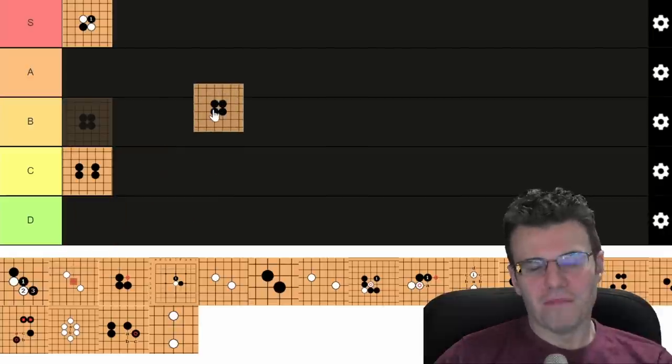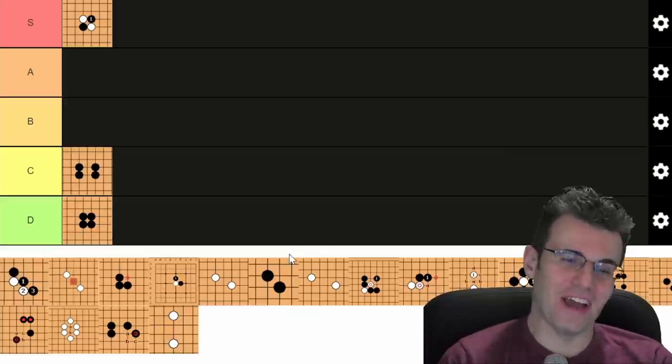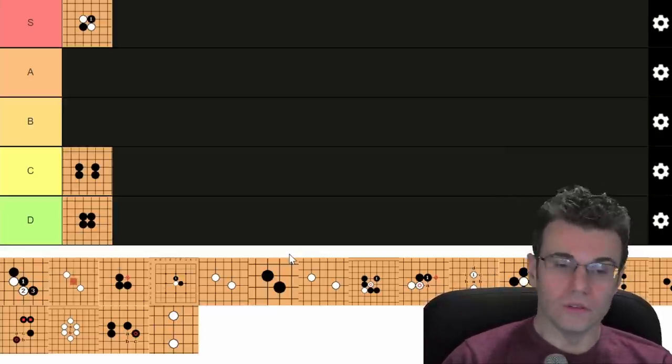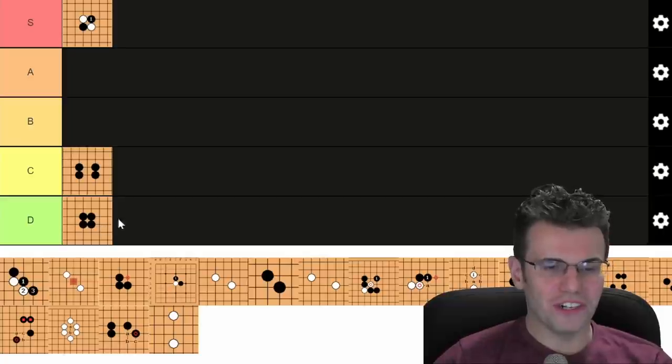Dango dumplings — this is just a terrible shape, this is D tier, no question. Do not make that with your stones. If you can make that and win, good for you, there's some panache there, but we don't want to champion the dumpling shape. That is D tier, I think you all agree with me.